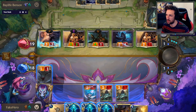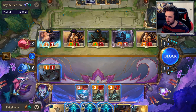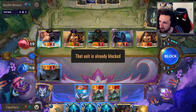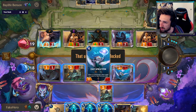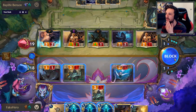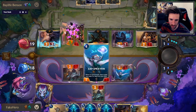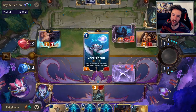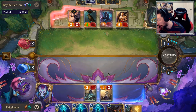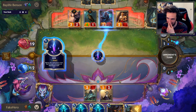I guess we take all the appropriate blocks. Perhaps I just have to block this and this. Do I go for Glimpse Beyond now or do I chill? I think I'll chill. It just legitimately happens — you don't draw Go Hard and the deck feels like it just falls over.